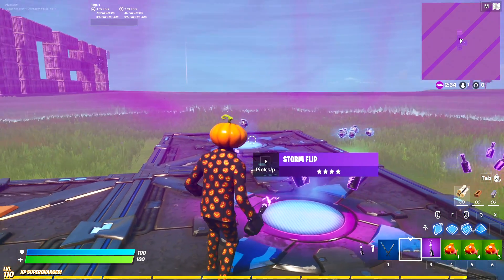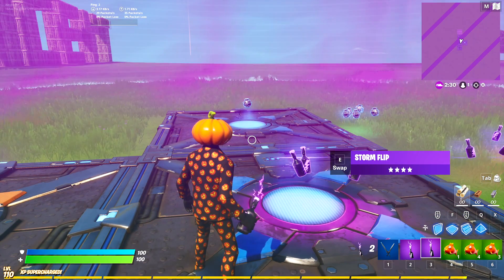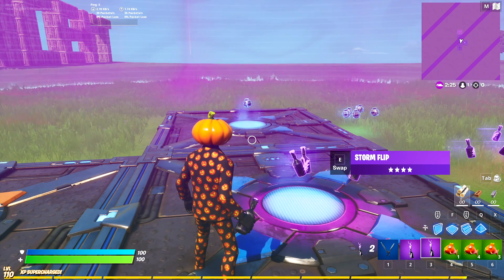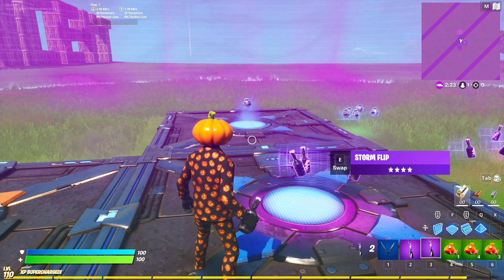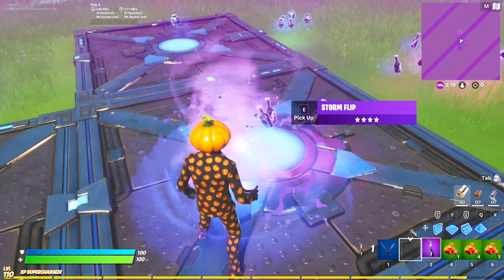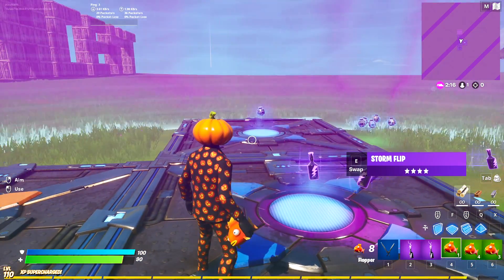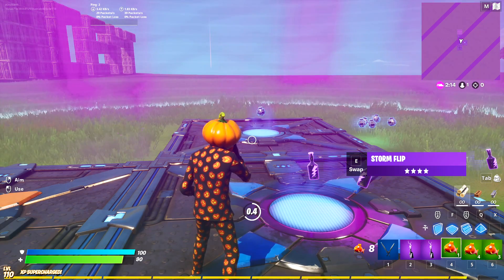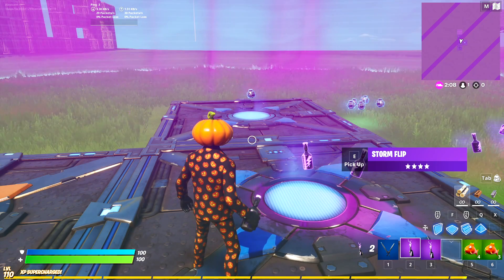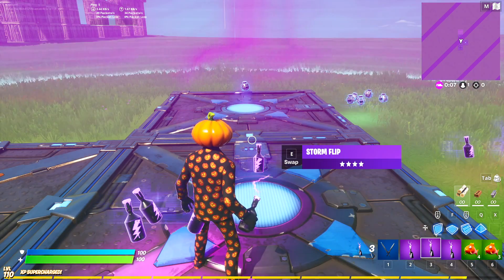What I learned is that the storm doesn't go up by fixed numbers but by percentages. You know the two-tick, five-tick, eight-tick, ten-tick storm? It actually goes up by percentages. So if I had 10,000 health, I'd take 1,000 damage each hit. You learn something new every day.